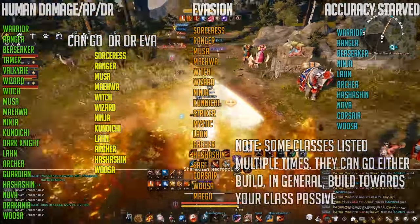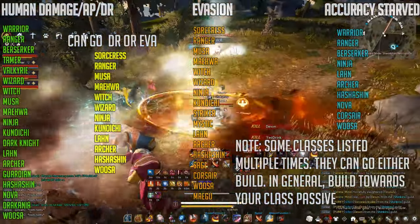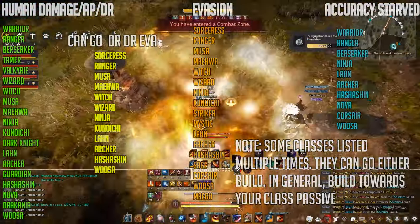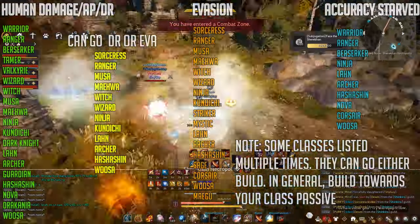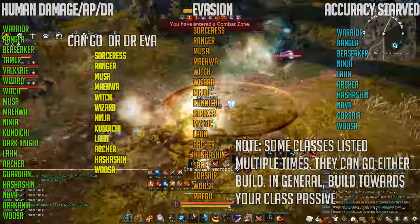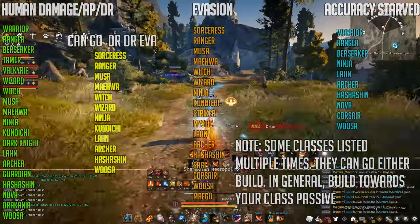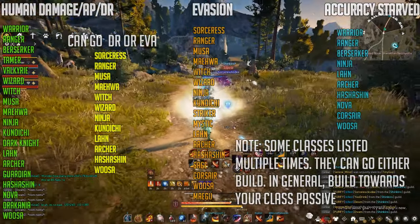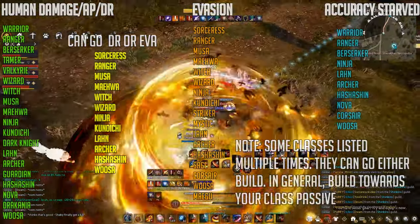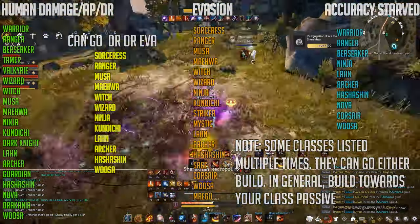Hashashin has an evasion active and can go either way. Woosa can also go either way — their stats are decent with evasion. For full evasion, the classes that should really consider it are Striker, Mystic, Corsair, and Sage, though even they are considering building some accuracy in the current meta. For accuracy-starved classes, pretty much everyone except Ranger and Berserker — those two can build whatever, but when they build accuracy they perform exceptionally well.